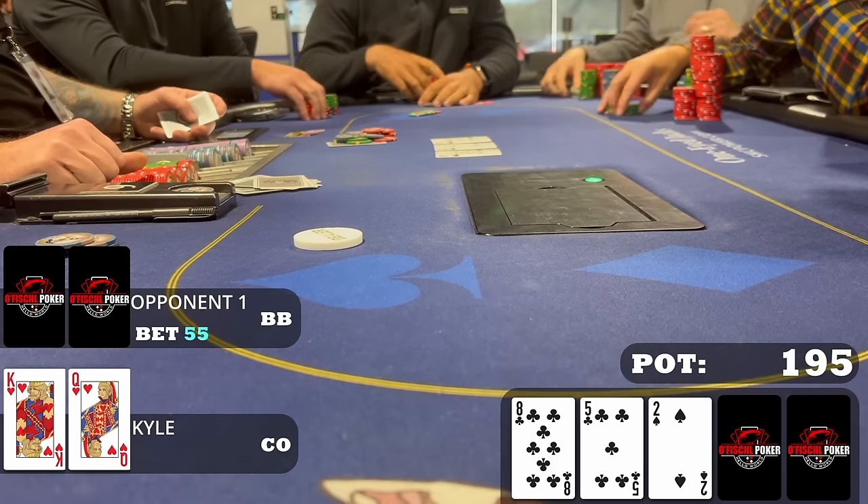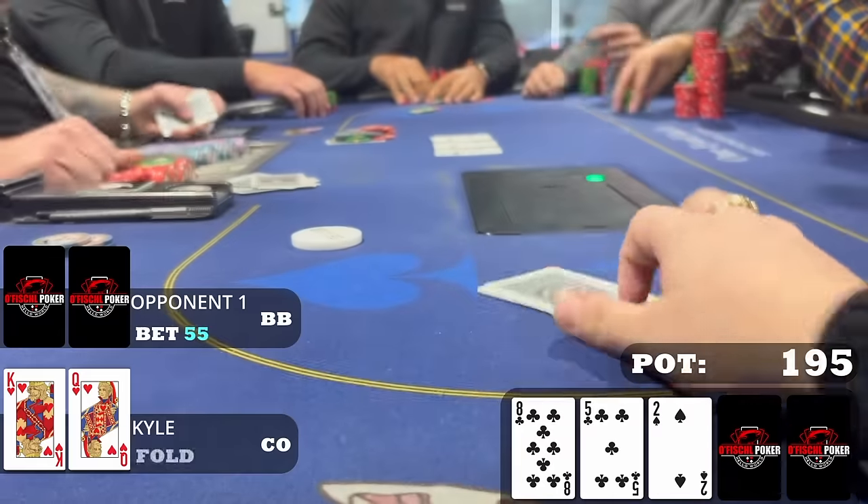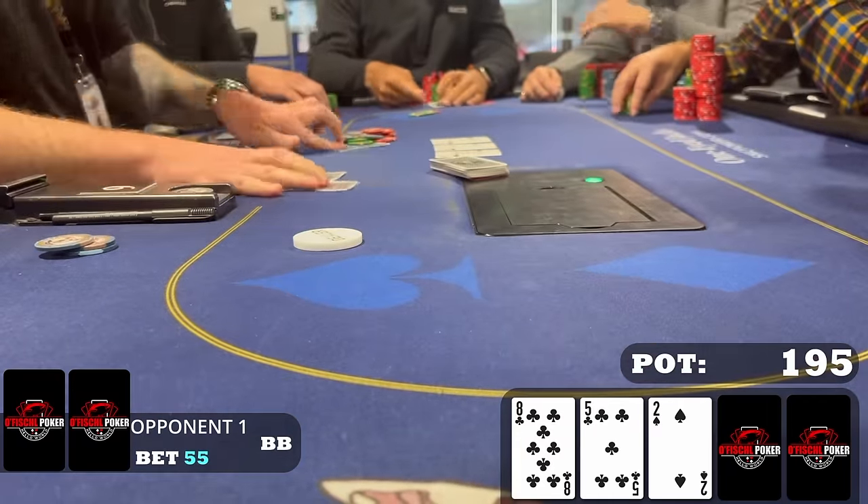My opponent continues for $55, which is somewhat standard with all ace-x, all pocket pairs — pretty much his entire 3-betting range on a board this low. I have a strong hand, but it doesn't connect in any reasonable way. Kind of tough to navigate to a win without even a backdoor heart draw. So I just fold and we lose a 3-bet pot to start the day. That's okay.